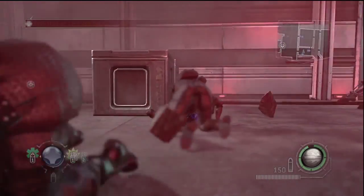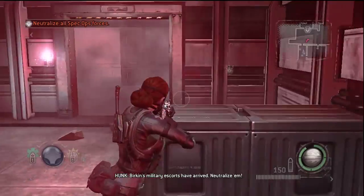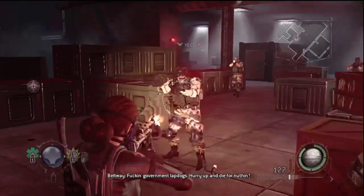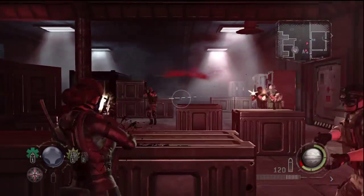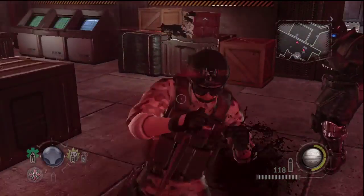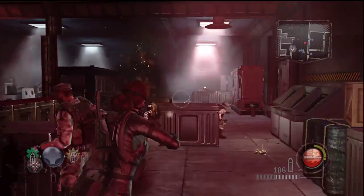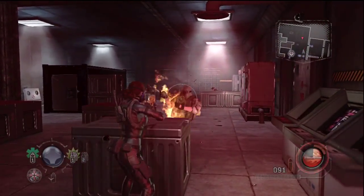There are six different characters to choose from, and you can only pick four at a time to play in a squad. Each one has their own abilities — for example, somebody can have incendiary rounds, and somebody can go camouflage and stuff like that. So it's actually kind of cool. And you can level them up with experience.